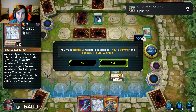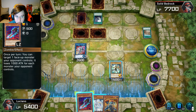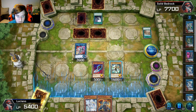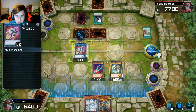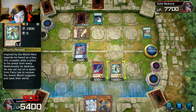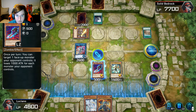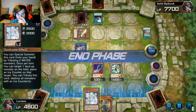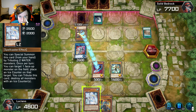You must tribute two monsters in order to tribute summon this monster. Let's just go ahead and put this one down because I don't want to get rid of my Gaia Saber. We're gonna go to battle — this one's gonna attack you. I just lost 800 because of that, but now it's in attack position. Now you're not gonna attack anything. Let's just end turn. So now we have that card in attack position and we can see the defense.